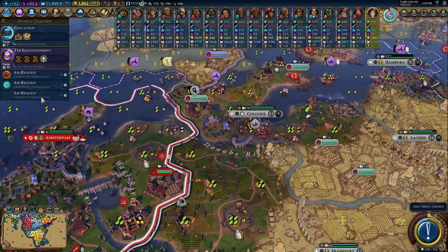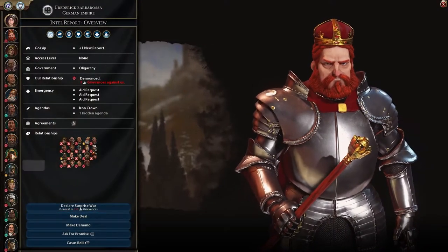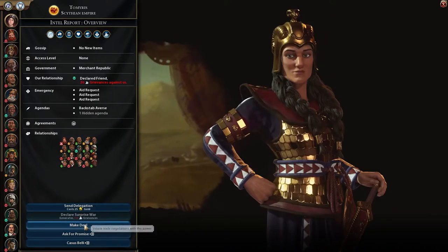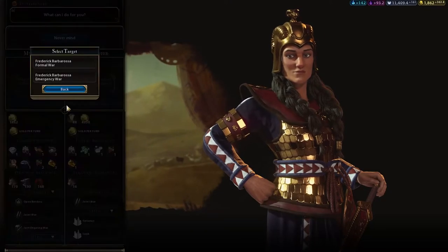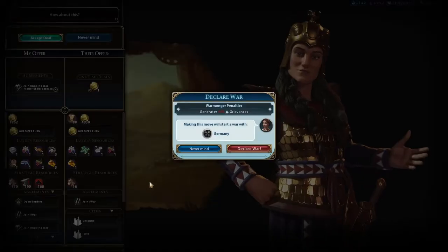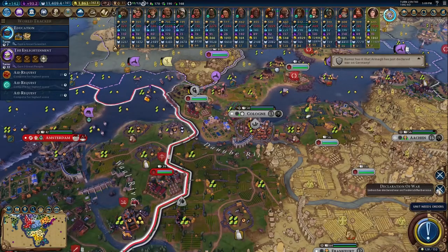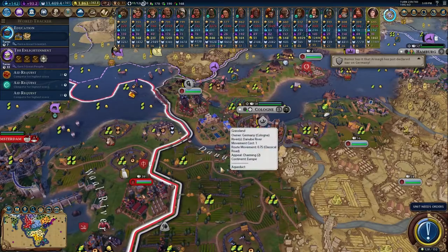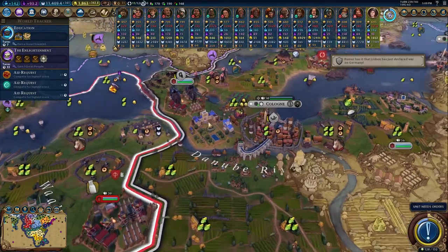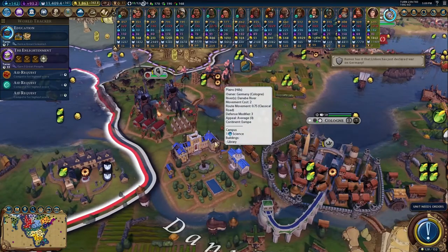Let's see what that emergency is — do we join the emergency? Oh, it's over anyways. Well, we'll take the gold and start a formal war — it's better than nothing. And they're getting campuses online — universities. Is that already done? No, it has the construction around it, so it'll be done soon.